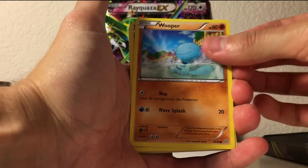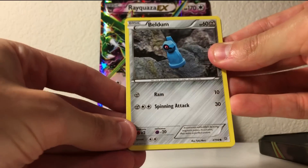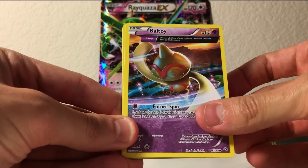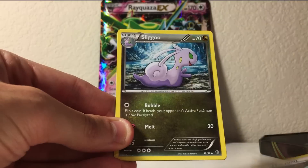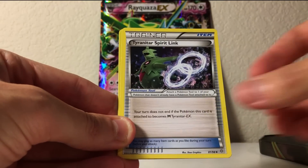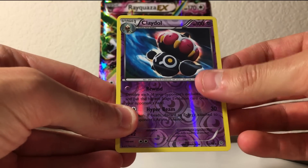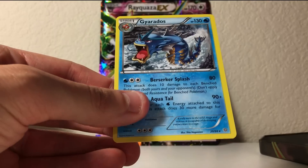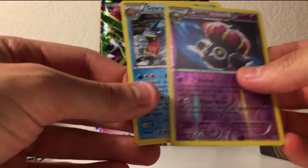We start off with a Wooper, a Goomy, a Beldum, an Unknown, a Boltoy, a Porygon 2 — that's an interesting looking card — a Sligoo, that looks like I'm gonna eat it later tonight for dinner, a Tyranitar Spirit Link, a Claydol — and that's a rare. Reverse holo! What a great way to start. And for the first rare, it's a Gyarados — a really cool looking Gyarados. I'll take a rare.